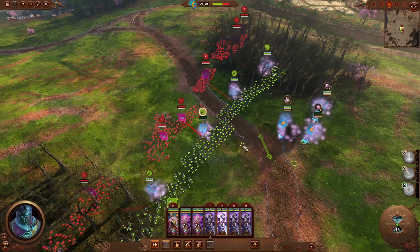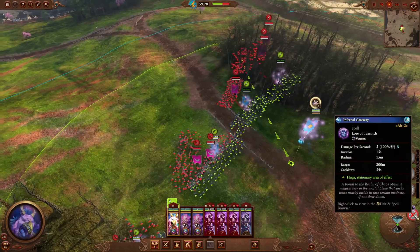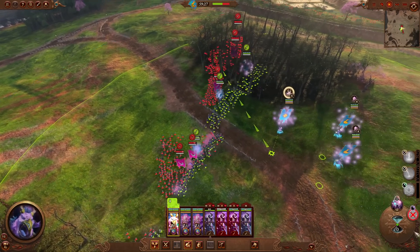If we do the math, this ability makes your spells almost 17% cheaper. It makes a spell like Infernal Gateway only cost 15 Winds of Magic, and we can't forget that it also increases your power recharge.